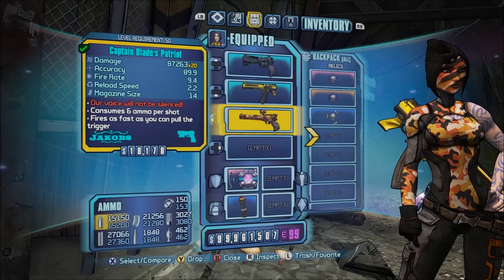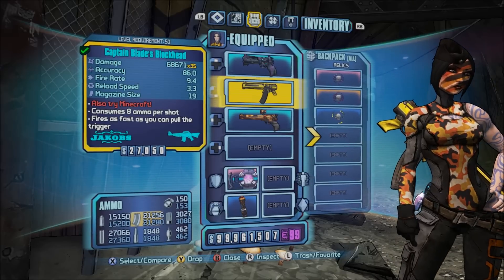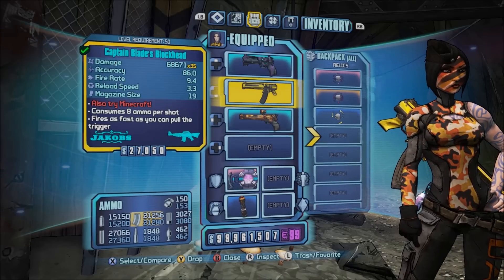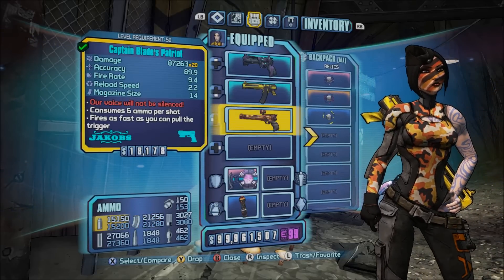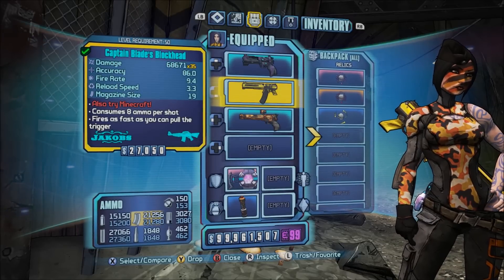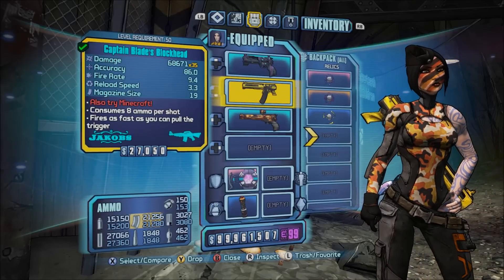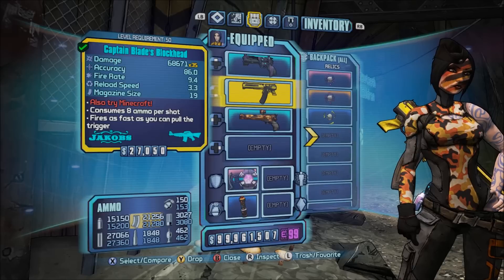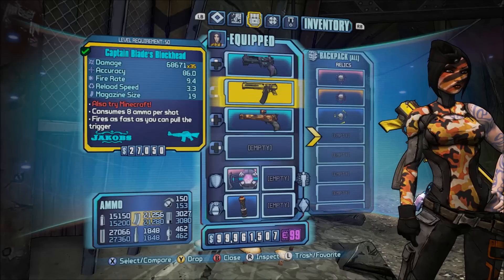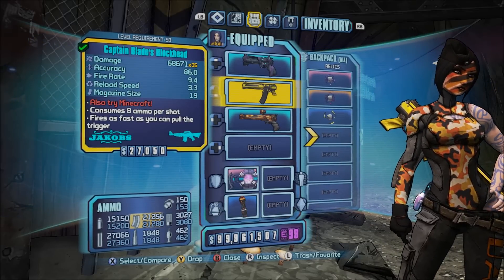I'm going to show you some in-game footage of these weapons and what they do. This one right here — I made the Blockhead — is actually on my Imgur account; you can copy and paste the BL2 code from there. This one has the Minecraft effect on it, so it has a decent fire rate and small clip size but does a lot of damage. Of course, with hybrid weapons these will disappear from your inventory if you save and quit, but store them in your bank and you're good.